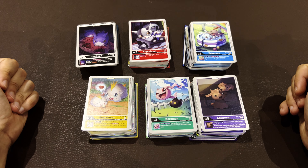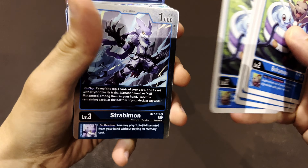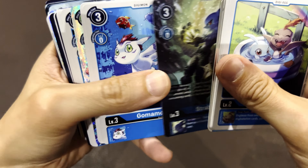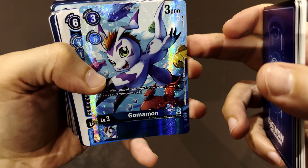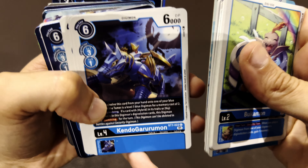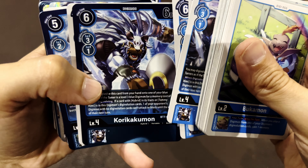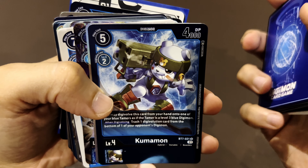We start with blue, and we have four Bokomon for the DJK, then four Strabimon — this one has a special heart. Then four Kumamon, and oh look at this card, so beautiful — swimming with fish attacks. This is a very beautiful card. Four KendoGarurumon, and then four KoriKakumon, and there's the alternative art guy.